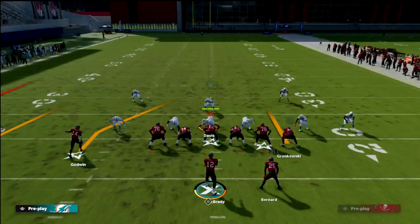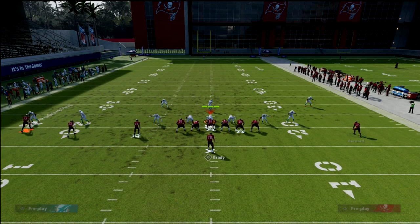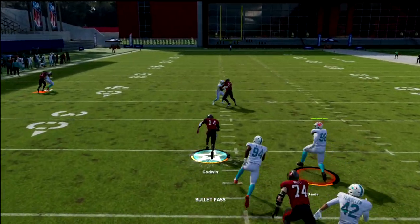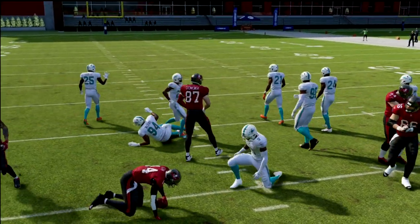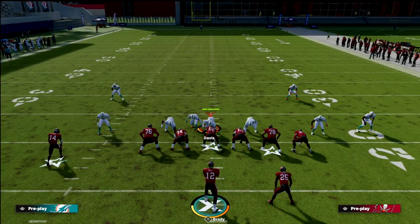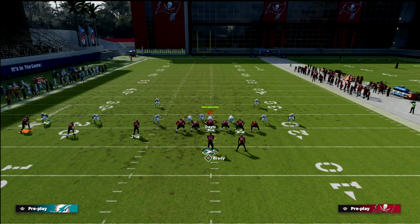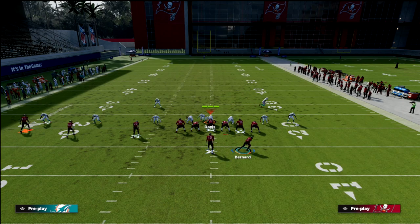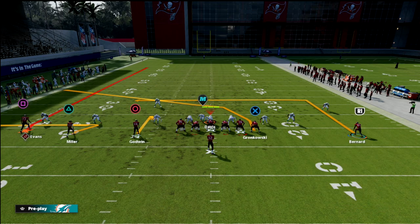If they want to blitz you in five-wide, that's not a great strategy for this concept because they can't get to you before you hit your hitch or zig. Your hitch will be open nine times out of ten if they send pressure out of zone. Out of man coverage it's a little better for them, but you're still in a position of strength. Against man pressure you could put circle on the zig and a flat on the backside.